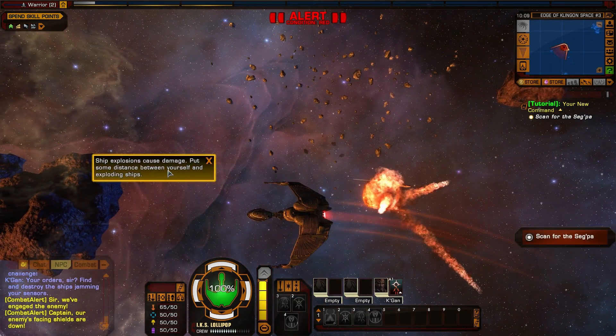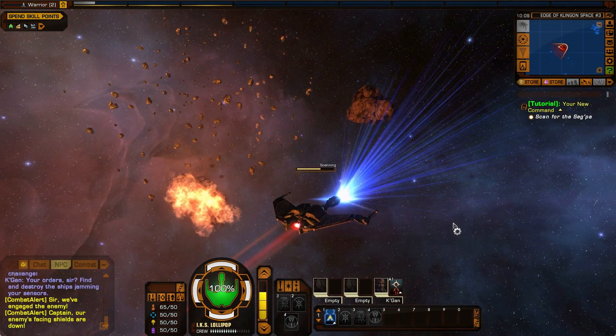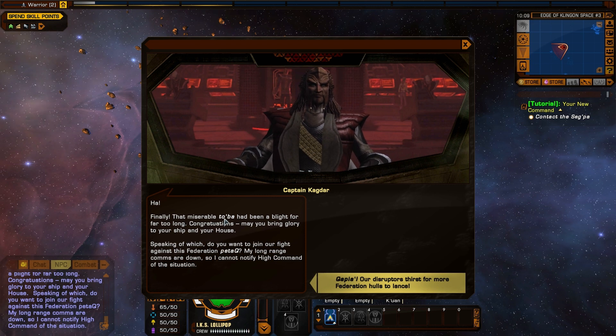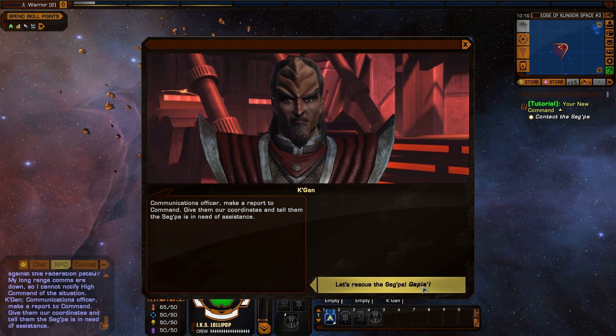Ship explosions cause damage. Put some distance between yourself and exploding ships. Scan for the Sekpa. This is Captain Khadgar of the IKS Sekpa — where is Captain Jarlak? Jarlak is dead. I challenge the coward for command of the Lollipop and emerge victorious. Finally! That miserable tolpa had been a blight for far too long. Congratulations, may you bring glory to your ship and your house. Do you want to join our fight against this Federation patach? Our disruptors thirst for more Federation holes to lance. Communications officer — make a report to command. Give them our coordinates and tell them the Sekpa is in need of assistance. Let's rescue the Sekpa!